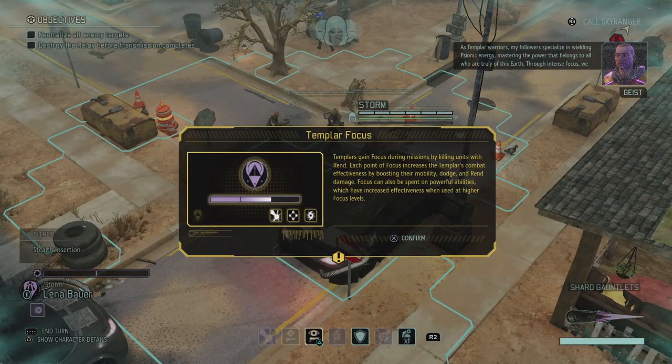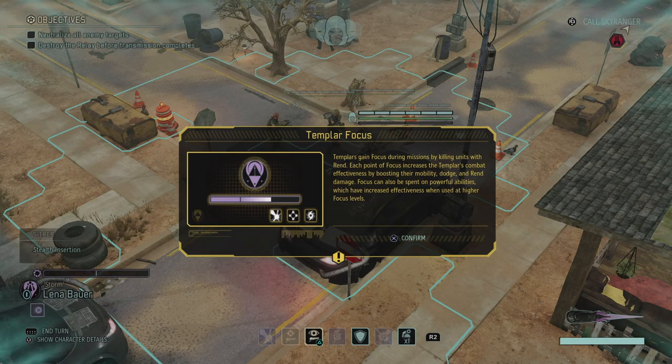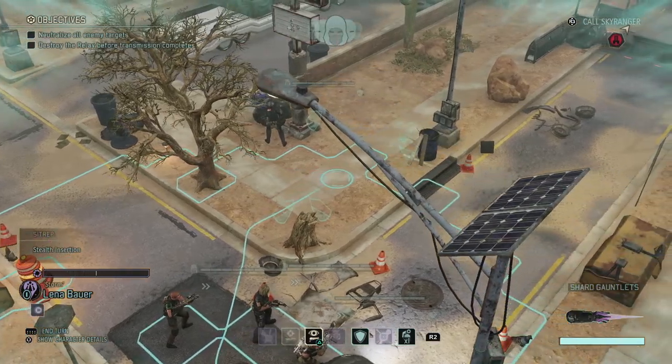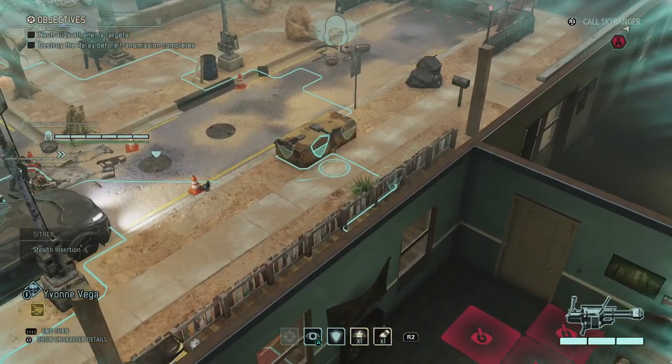As Templar warriors, my followers specialize in wielding psionic energy, mastering the power that belongs to all who are truly of this earth. Through intense focus, we can twist the very fabric of the world around us. So we get a bit of an introduction to Templars. Templar focus — Templars gain focus during missions by killing units with rend. Each point of focus increases the Templar's combat effectiveness by boosting their mobility, dodge and rend damage. Focus can also be spent on powerful abilities which have increased effectiveness when used at higher focus levels.